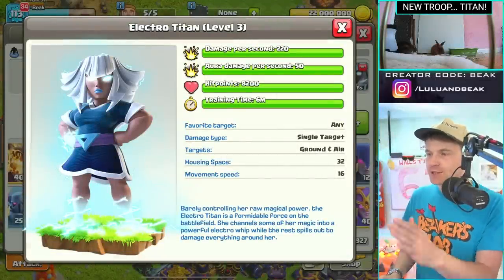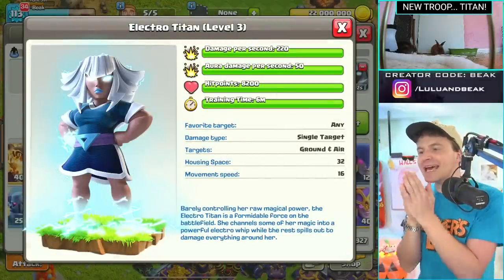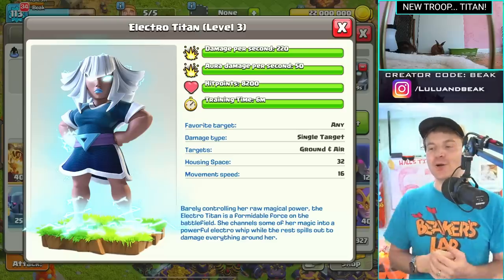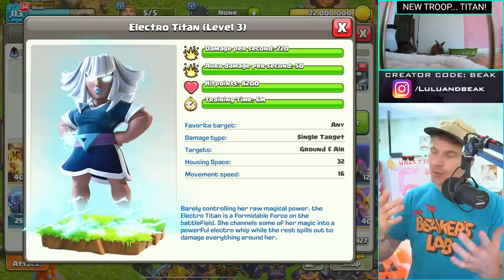32 troop spaces, middle-of-the-road movement speed — not very fast. Attacks ground and air; I absolutely love that. The only way this thing could have been better was if it straight up went for defenses like a golem or a giant, but that would have been too strong — way too strong probably.